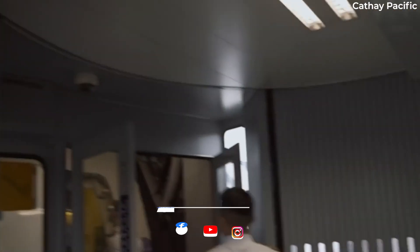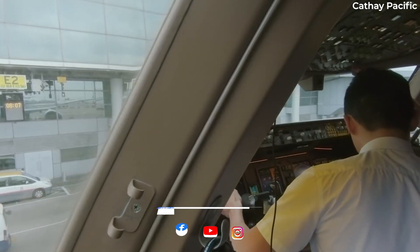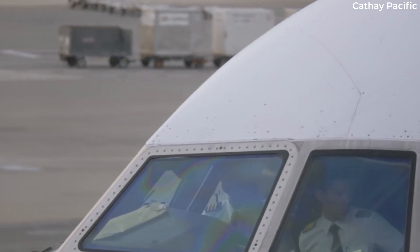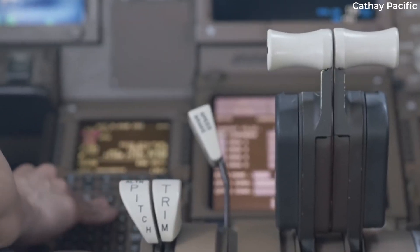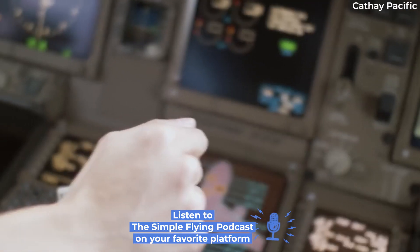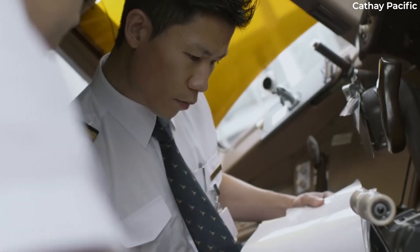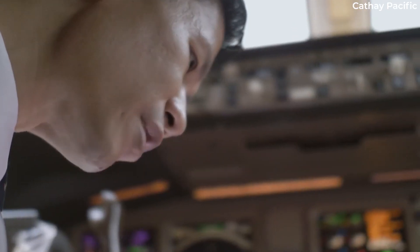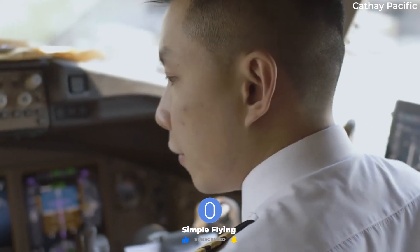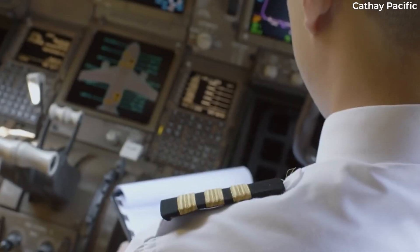Crews featuring two pilots usually contain a captain and a first officer, or FO. Interestingly, on occasion, two captains might be paired to work together — this happens when staffing is limited or a new captain is undergoing line training. The captain usually asks the first officer about flying preferences before the first flight of the trip. Pilots split flying and monitoring duties equally, and most crews determine who will be flying the upcoming sectors at the outset of the trip.